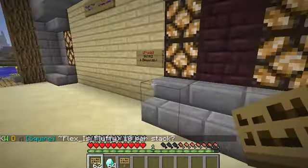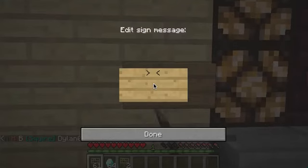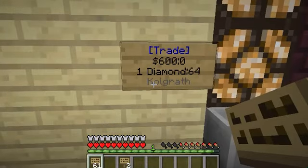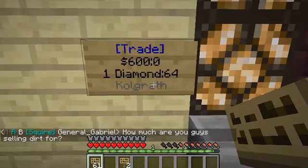So back to our sign — let's kill that and recap. Put trade, then we're going to sell diamonds for $600 a piece. I'm going to do one diamond at a time, then a colon, and I'm going to do my whole 64 stack. Do not put your name on line four — that happens automatically. And do not put the colon zero after the price; that will make your sign not work. Those are two big mistakes I see happen all the time. Click done and it automatically fixes it. You know it worked because it turned blue and automatically put your name in gray underneath.